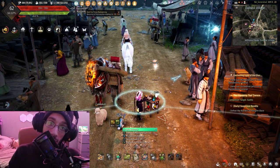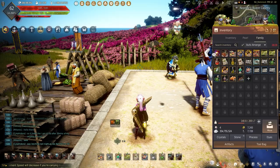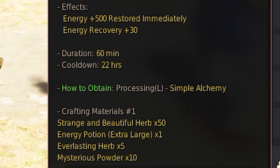Now for those who enjoy the Land of the Morning Light, we have a must-have item when it comes to energy recovery. This is going to be the Miraculous Herbal Medicine. This has the best buff to use when needing back all of your energy, having a staggering instant 500 energy recovery. And also, for an hour, we have another huge plus 30 energy recovery.